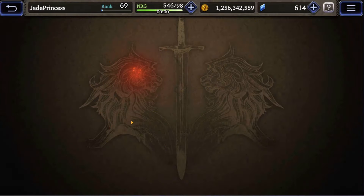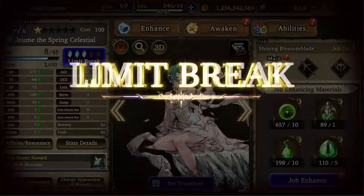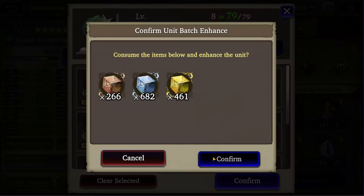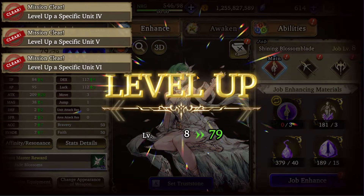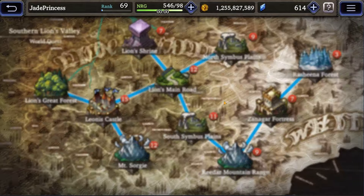Okay, this is all the shards we can get at the moment, so let's limit break and awaken her to unlock her character quest. Level up her jobs and give her exp cubes and we'll be good to go. Here it is — put her on your team and that's an easy 15 shards.